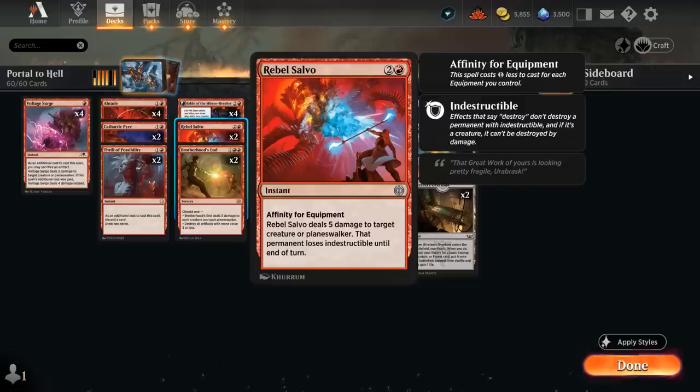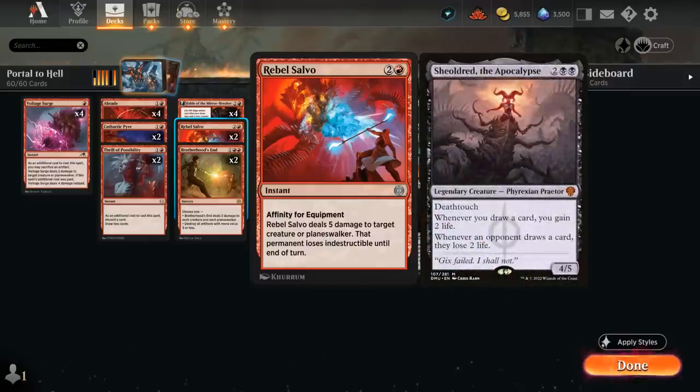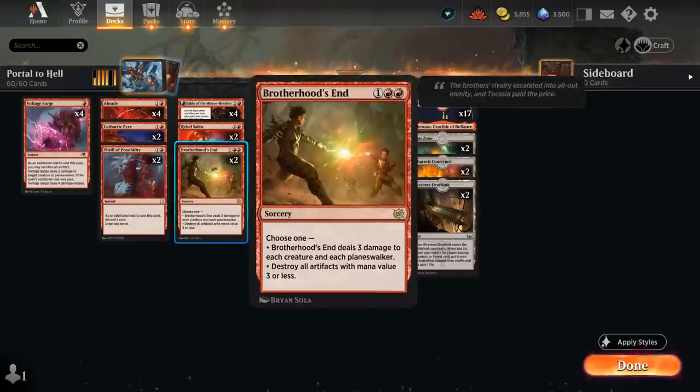At three mana, alongside Fable, we've got two copies of Rabble Salvo. We don't have any equipment to give it a discount, but still very good at three mana dealing five to a creature or planeswalker, also removing indestructible — which can be relevant against some of the new Phyrexians like Mondrak, which can potentially get an indestructible counter. Five damage is also perfect for taking out Shieldred, which is otherwise tough to answer using cheaper burn spells. Two copies of Brotherhood's End can deal three to all creatures and planeswalkers or destroy artifacts with mana value three or less.